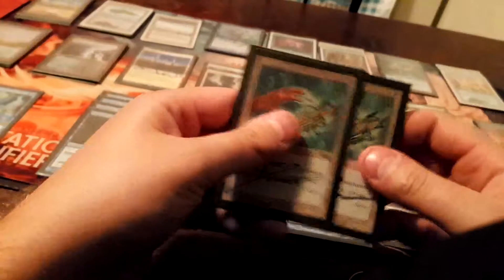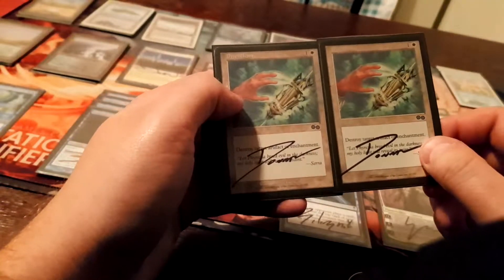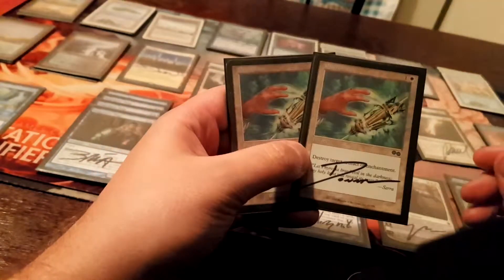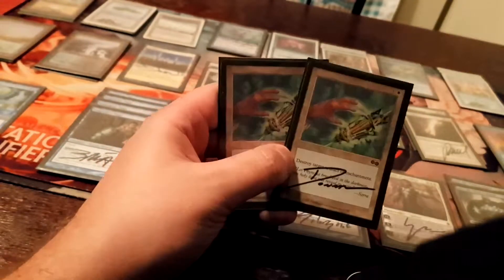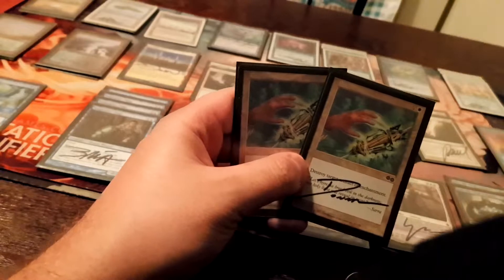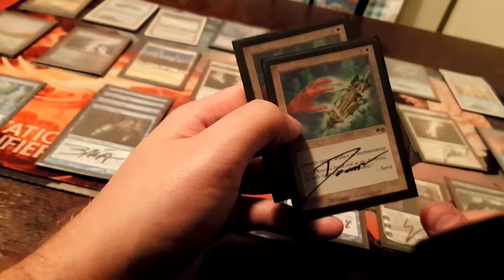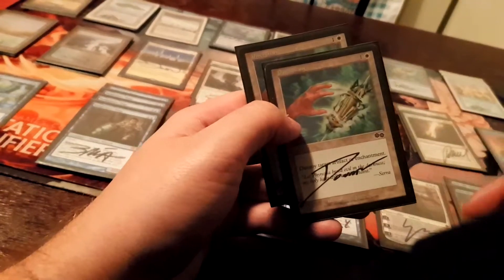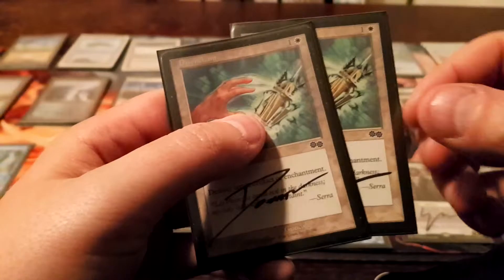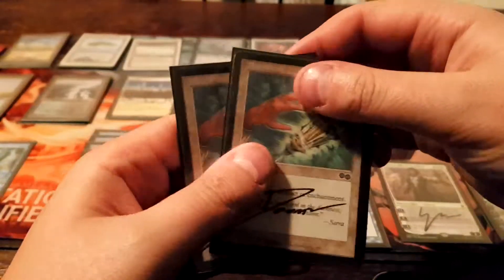Two Disenchants — destroy target artifact or enchantment, two mana, not much to say. It used to be Wear/Tear years ago when people played Red in their Miracles decks. Wear/Tear was very powerful with Counterbalance because it was a split card with a side that cost two and a side that cost one. But they've changed the rule — it now counts as a total of three, so it's not very useful anymore. Disenchant is just a catch-all. Trinisphere, Chalice of the Void, anything giving you problems. Very powerful — and it has Donato artwork, though sadly it's Black Border.